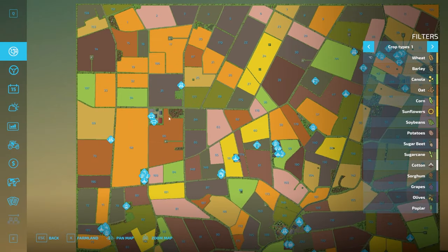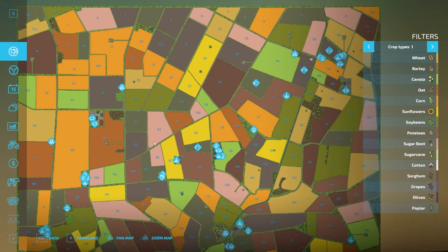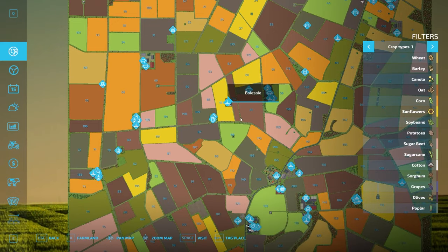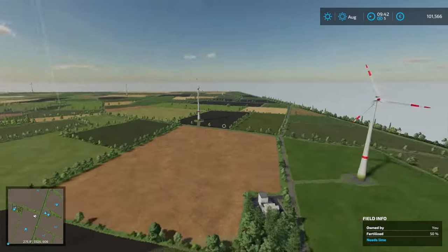We've worked our way up here. We'll take a look at the oil mill, there's a little pig farm down here, and we also have the cereal factory out that way. We've got a cow barn and things like that, a silo, and the bale sale point — I'll tag that so we head in that direction. Gas station down there too, so let's head that way.